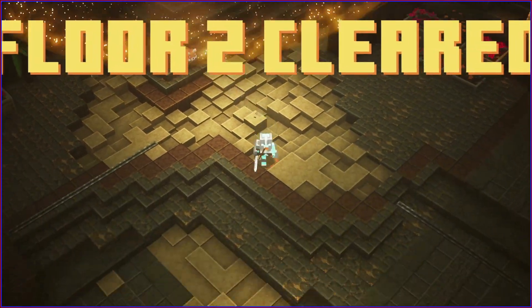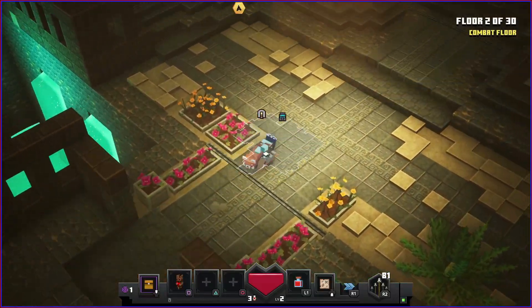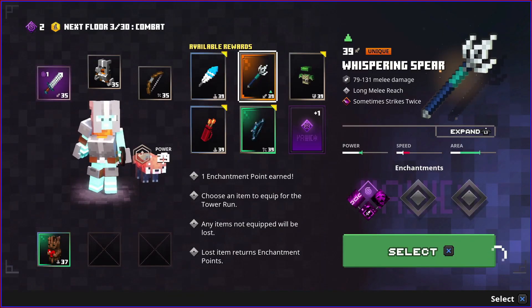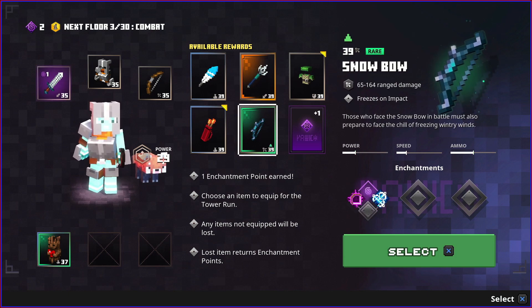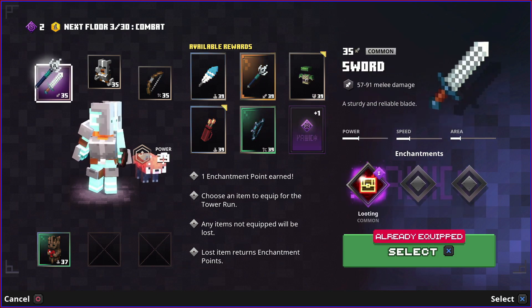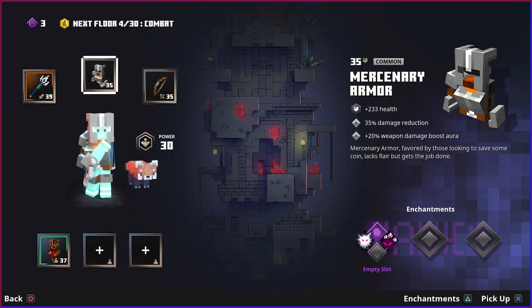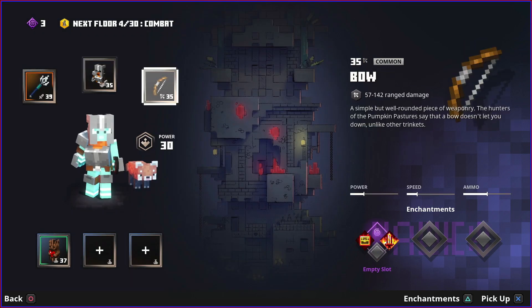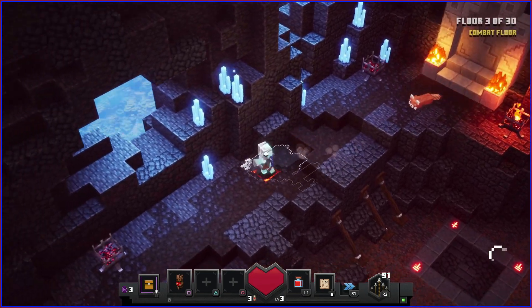All done - the first few floors are quite easy but difficulty ramps up quite abruptly. A whispering spear offers better damage, better area of effect, and sometimes strikes twice. The snowball isn't bad either since it can freeze enemies. I'll go for the spear - our sword will be destroyed but we get the enchantment point back. Let's enchant the spear too, though the enchantments are all about shadow form which isn't ideal. I'll keep the enchantment points for now.